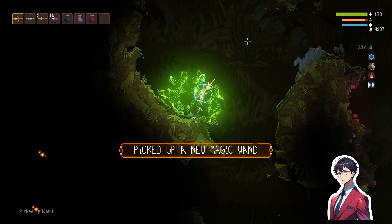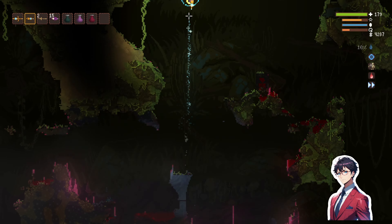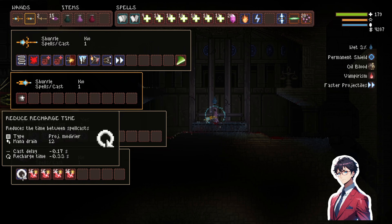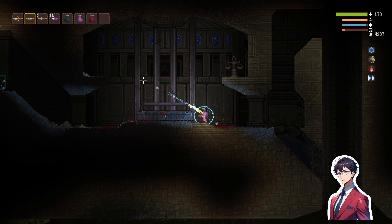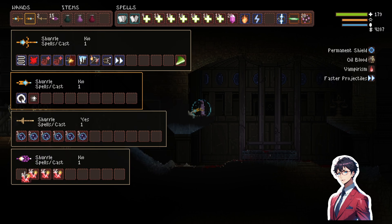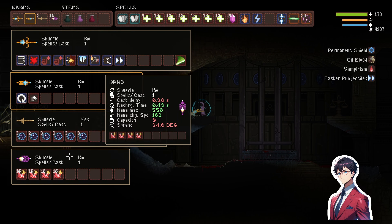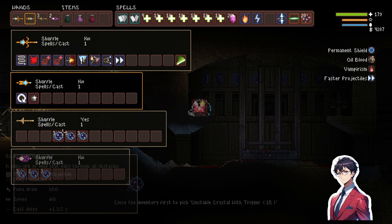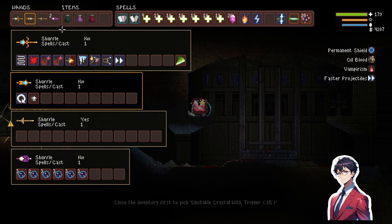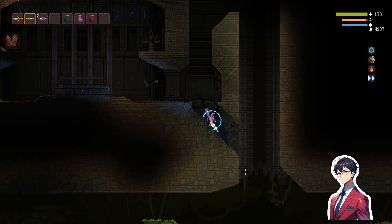Let's quickly take this — we'll go back one more time. Now that we're back, let's quickly see if we add that, it'll fix our issue right there. I could use this wand actually, but I don't often see unstable crystal with trigger, which is kind of interesting. As soon as I can get all the shuffle ones out of the way, I'm happy.